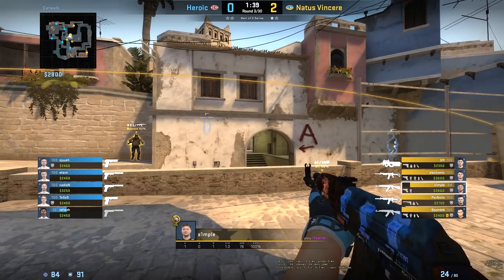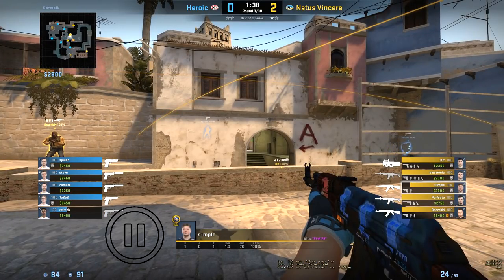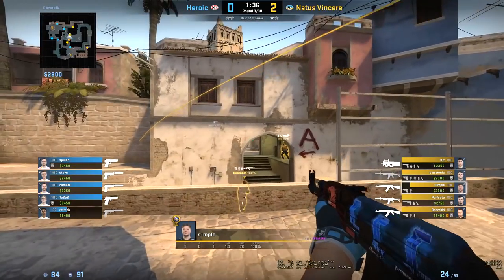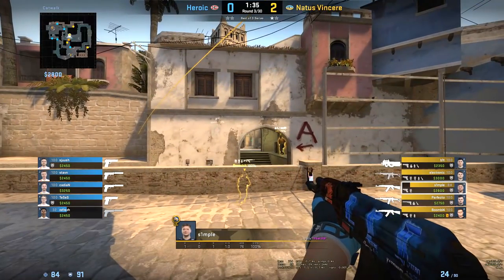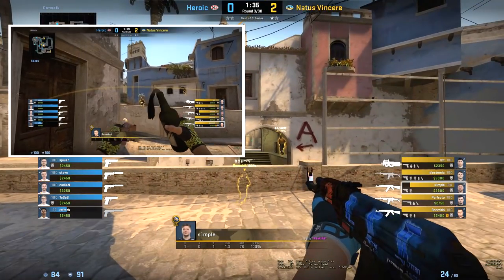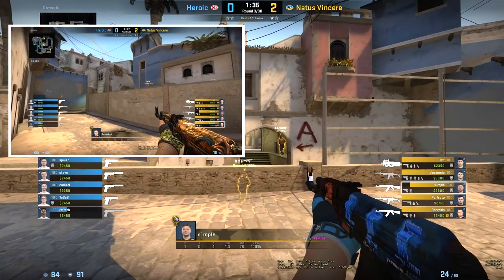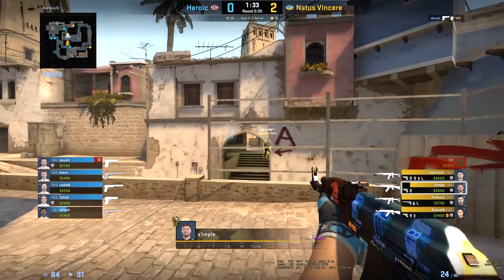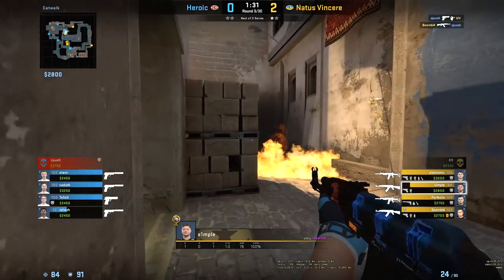As Bit is walking up connector, Simple on the other hand is on catwalk and is posting on the right side top connector for any aggressive peeks. Boomitch is not far behind but he focuses on catwalk first by throwing a molly for bricks. Simple doesn't immediately focus on B short because Boomitch just mollied in case of any aggression. As Bit reaches the top end of connector with Boomitch in lower con, Simple now starts clearing the ladder room position.